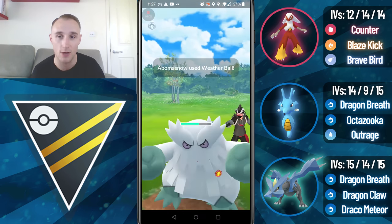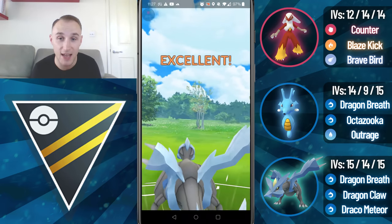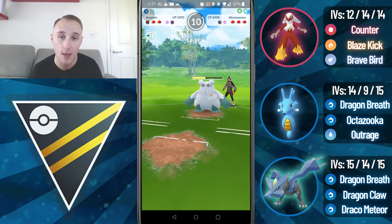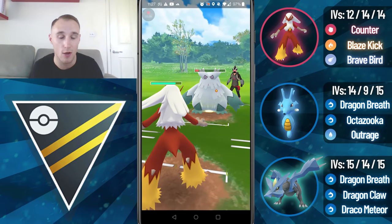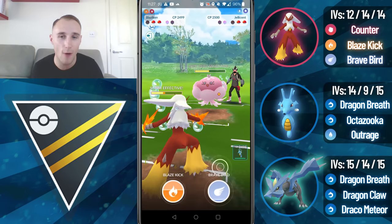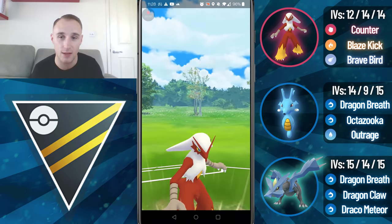They come in with an Abomasnow and go for the Weather Ball. I'm going to go for a Draco Meteor here, which should take out the Abomasnow, but they do shield it up, which I'm perfectly fine with because I can come in with Blaziken. I am resisting everything this Abomasnow can throw, apart from Outrage if they're running that, but I don't see why they would. I'm going to go for a Brave Bird just before they reach a charge move and then switch into Kingdra.